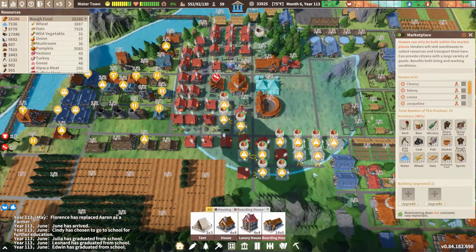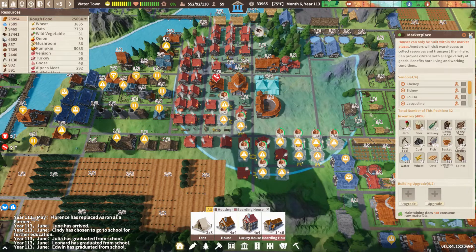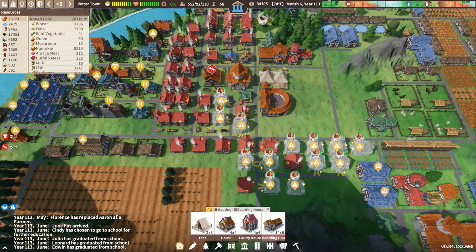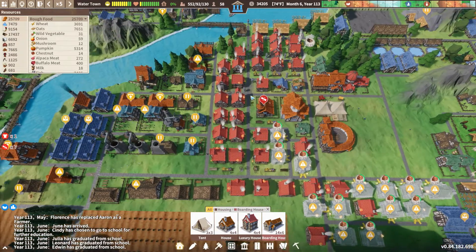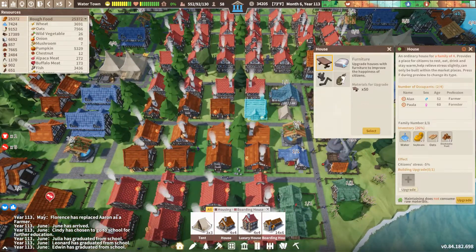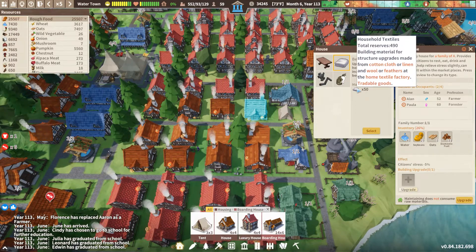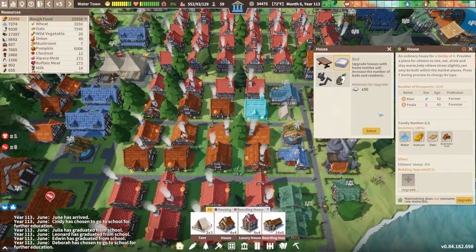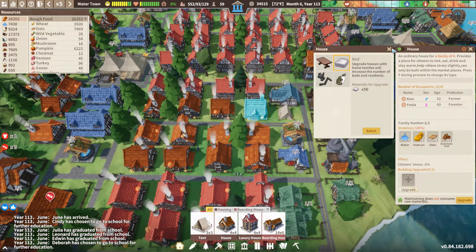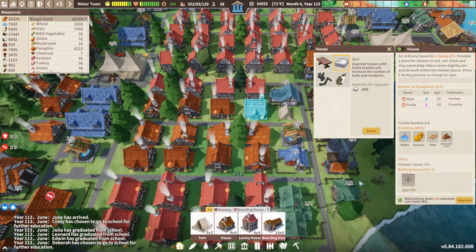We got a little housing area working over here, almost all filled in. I'm trying to sneak in as many houses as I can, doing them as luxury houses. I did realize that with a regular house, we have home textiles — household textiles. But if you upgrade the basic houses with textiles, and then upgrade them to luxury, that upgrade becomes invalid. You can only have one upgrade at a time.